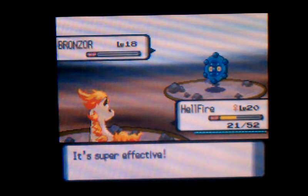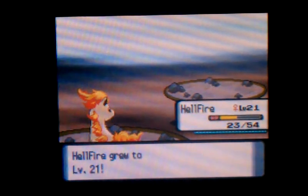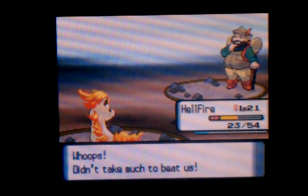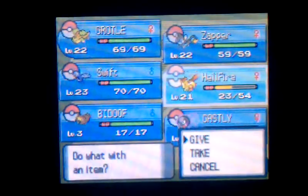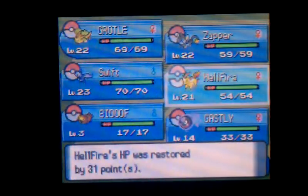Goodbye. When it comes to Steel-types I can dominate them all the time. If someone throws out a Steel-type I'll just throw Rapidash in there if necessary. We gotta go through Mount Coronet this way — this is the way through Mount Coronet that we can go. Let's go through here.